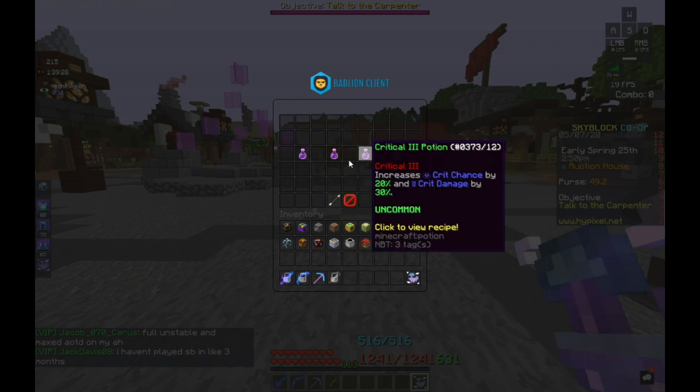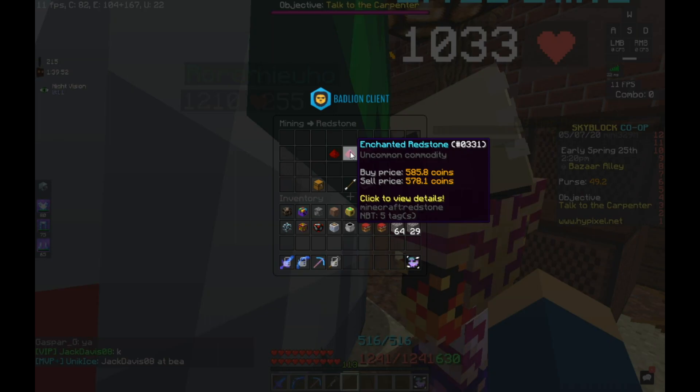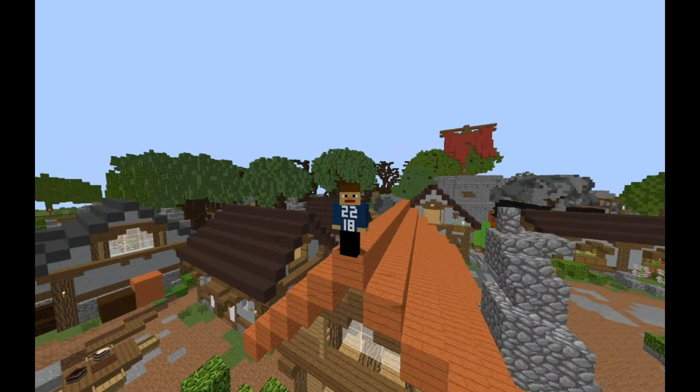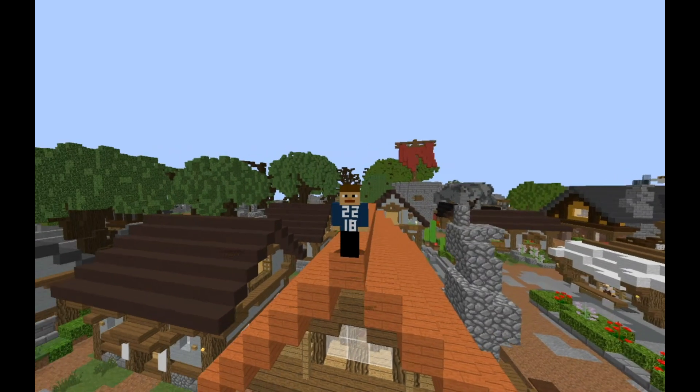Oh, I cannot believe I forgot this — you need to make Critical potions, which require Gravel collection level 8 to brew them. If only you had a high gravel collection so you didn't have to always buy them. But you can go to the Bazaar: buy Enchanted Glowstone for cheap — less than 1,000 coins — and buy Enchanted Redstone Dust for cheap as well, again less than 1,000 coins. Seriously, make potions, they're cheap and they're amazing. Brew three at a time, because if not it's just a waste. These potions last around 15 minutes and will give you a 20% higher chance of a critical attack and 30% more critical damage.